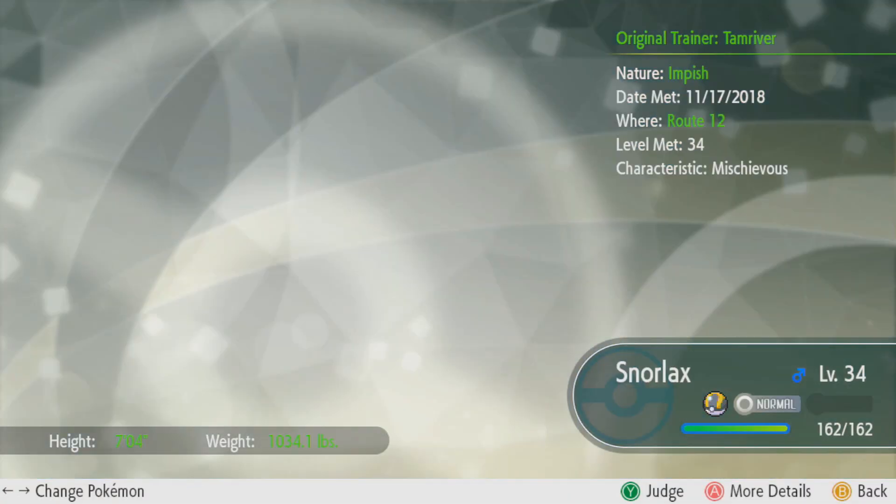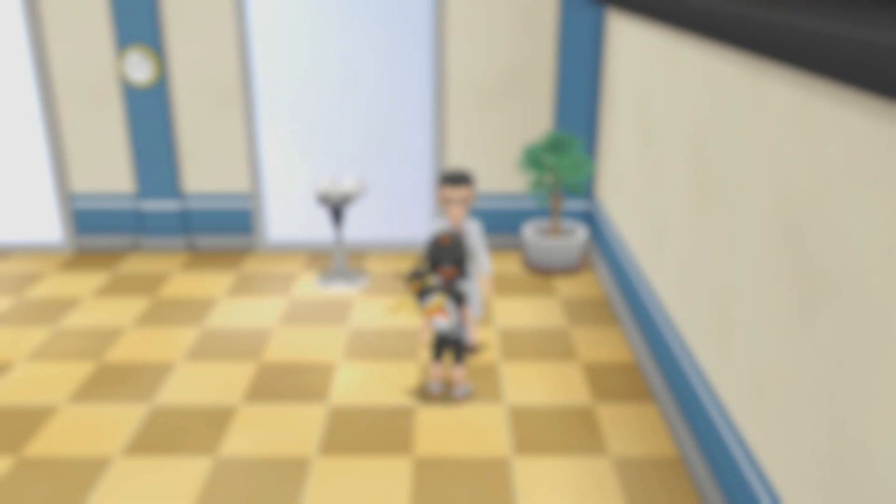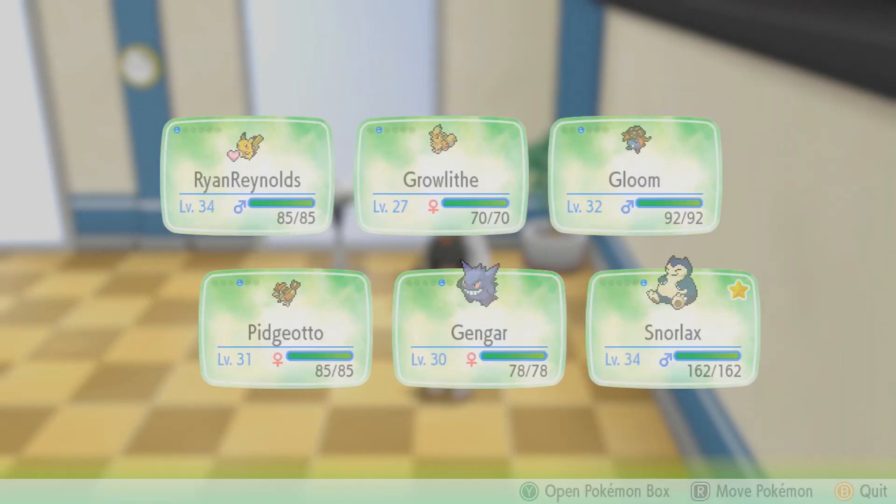Now, when you first start off the game and you look into your Pokémon summary, all you see are the number-based stats. This doesn't tell you much, and in previous games you have to plug this number into a formula to figure out your Pokémon's IV, which gets quite complicated.